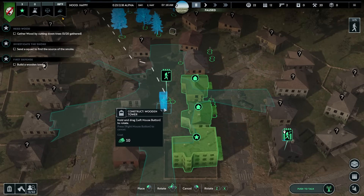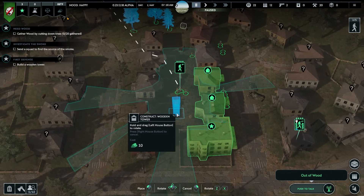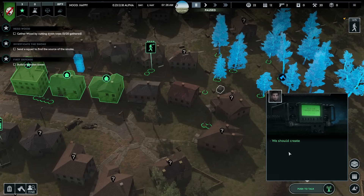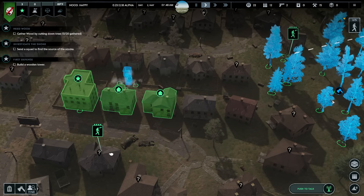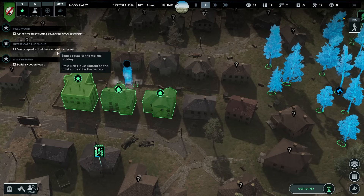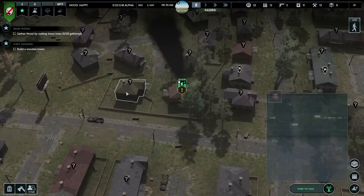I want it to cover those houses - put it right there. Let me rotate it. Incoming transmission: we should create another squad. I already did that. Let's create a third squad just to investigate and then we'll disband them. We need to send a squad to the smoke, cut trees for wood, and build a tower. The tower's getting built - you're going to need guns and people in the tower.